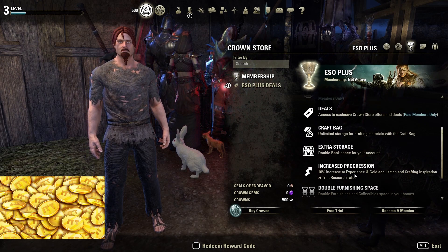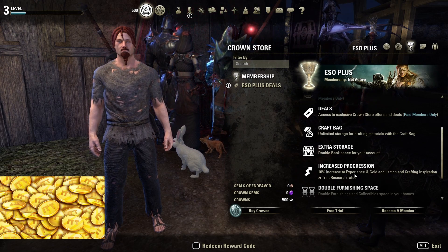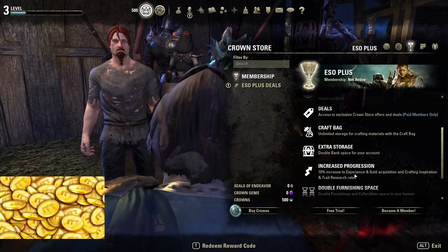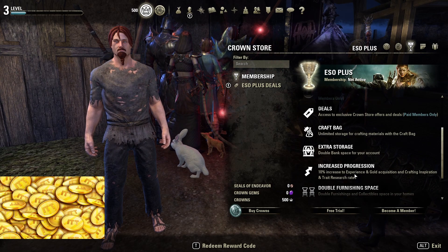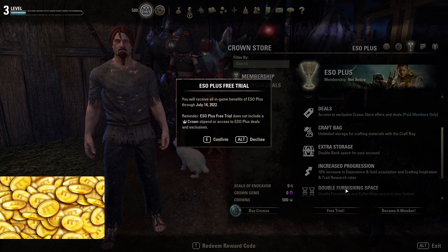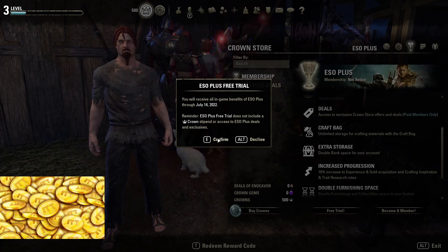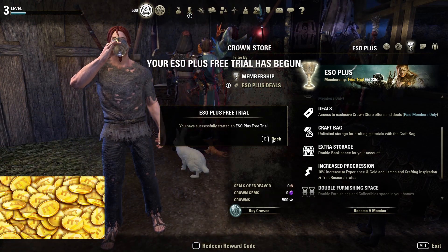This again results in many people buying up materials from guild traders, especially materials needed for daily crafting kits like Ancestor Silk, Rubidite Ingot, and Platinum. But as well other materials storable in the craft bag will find many buyers during this event, for example purple and gold upgrade materials like Rosin, Dragonscale, and Alloy, as well as provisioning and alchemy ingredients.